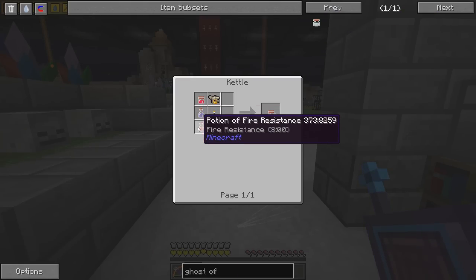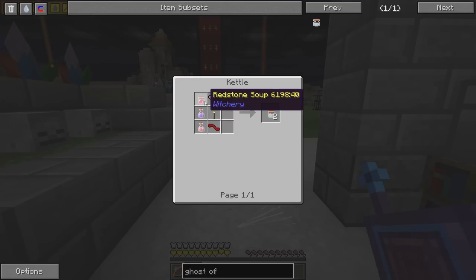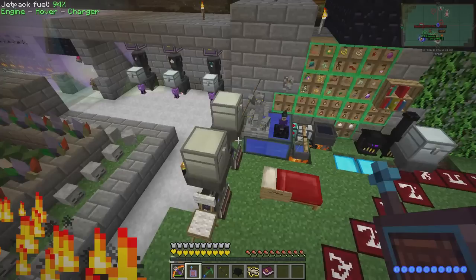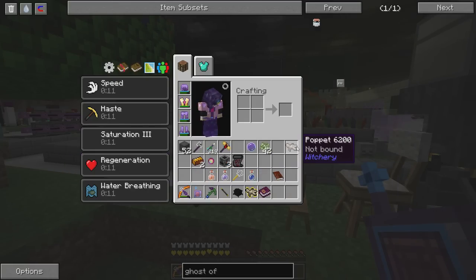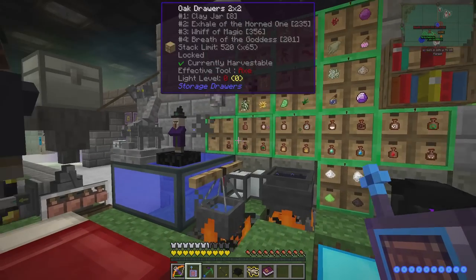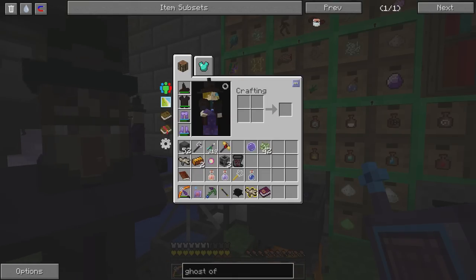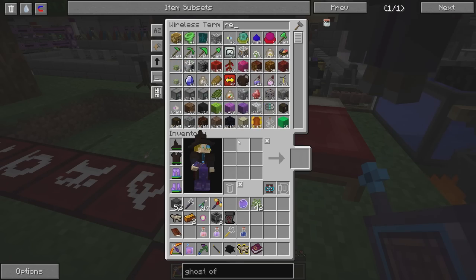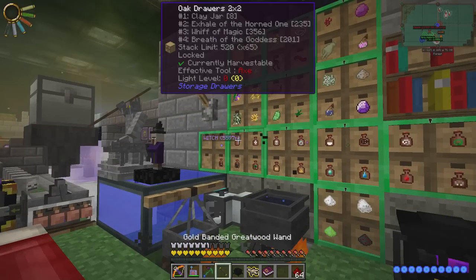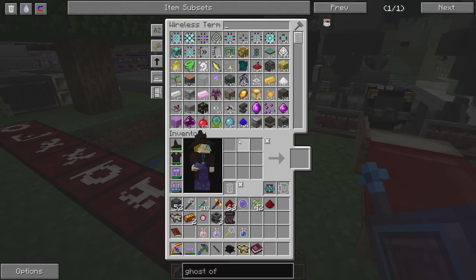A creative storage drawer — the creative upgrade should make it so that you can get an infinite amount of items. I could be wrong. Creative vending upgrade is the one that you would need. Creative storage is just infinite storage. Creative vending requires a creative strong box and four creative storage upgrades.